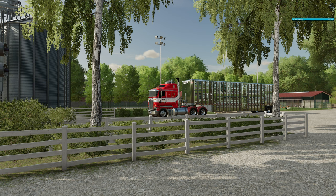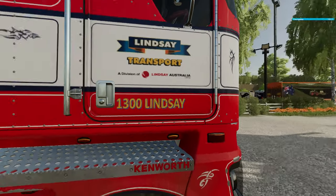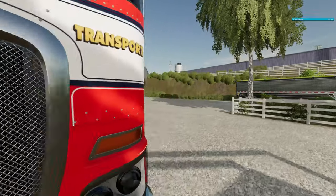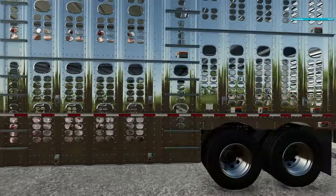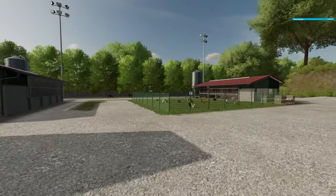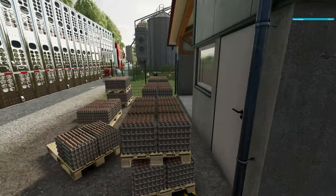As you can see here, we've got a new trailer, and this new trailer is chock-a-block loaded with chickens. We've got about 400 chickens in there. The chickens have come from our chicken pens, and you'll see now that these chicken pens were chockers.